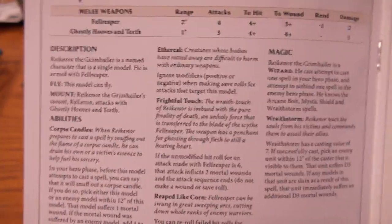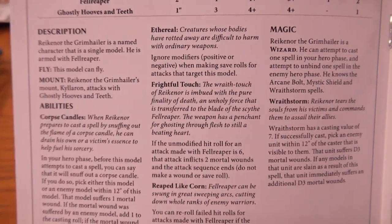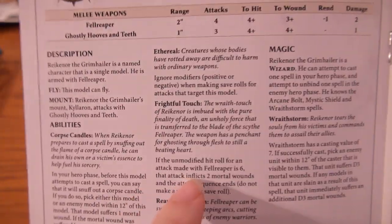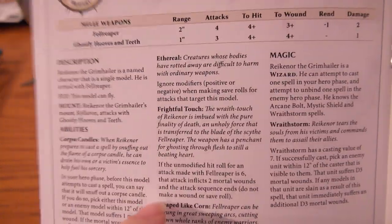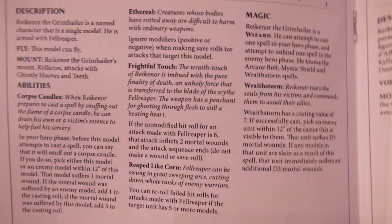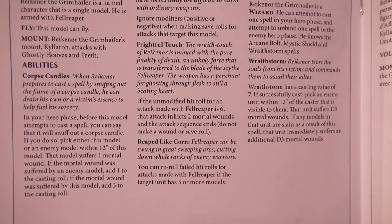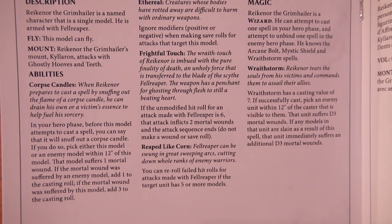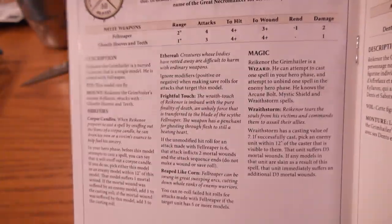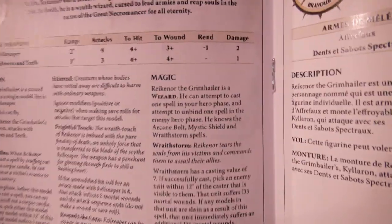A frightful touch: if the unmodified hit roll for an attack made with the fell reaper — that's the four attacks one he has — is a six, that model inflicts two mortal wounds and the attack sequence ends. Do not make a wound or save roll. Reaped like corn: you can reroll failed hit rolls for attacks made with the fell reaper if the target unit has five or more models. That's the same as the reapers — he reaps just like they do. Likes having a lot of models around him.